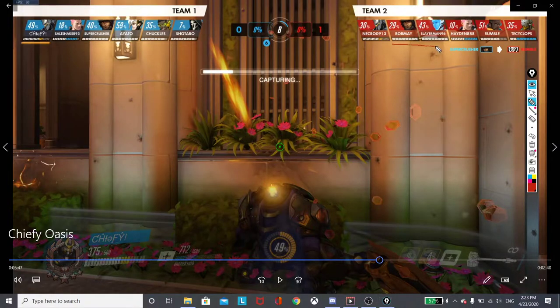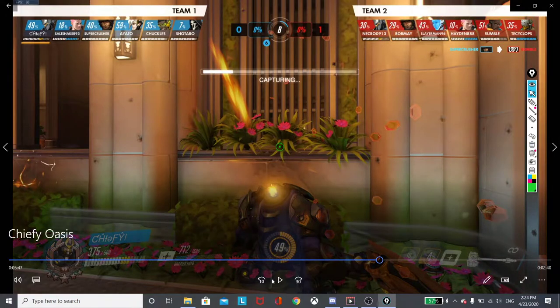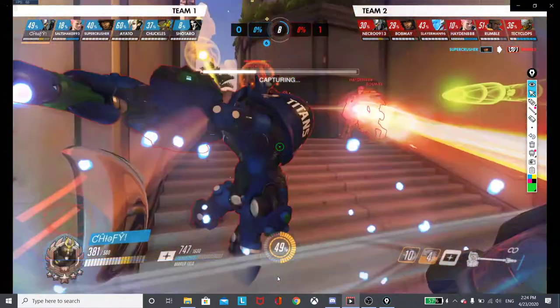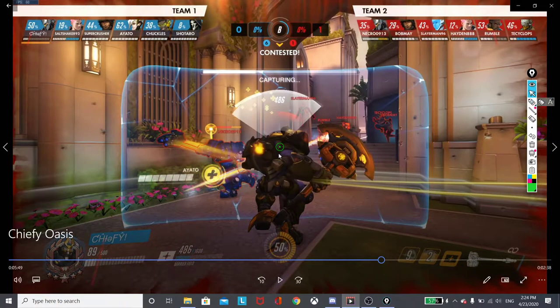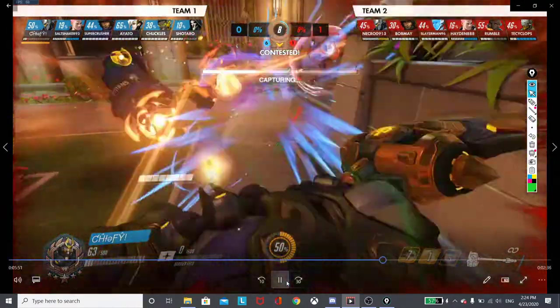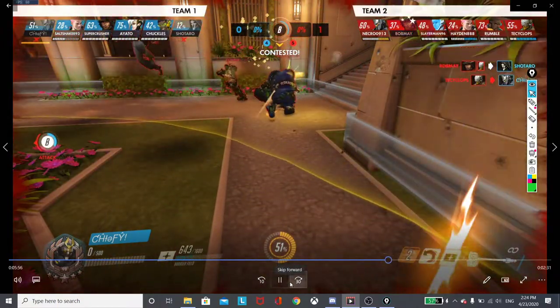Squishies are characters with low health - that's going to be Bob May, Slayer Man, Rumble, Tayson, or Cyclops. None of the squishies were there, nobody would have died from that charge. Because we don't have the speed boost, we don't have the engage. And now that he's all the way out there with no support, the bubble already came out and broke instantly. Ayata tries to save him, you can see her get on the heals, but there's no way to save him at this point. He went in too aggressive, he got punished for it, and that's going to be the end of the fight.